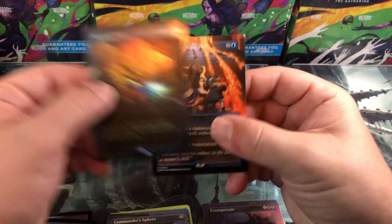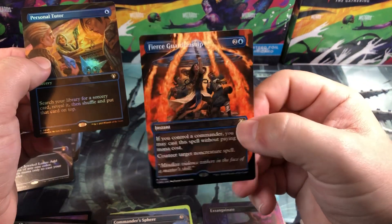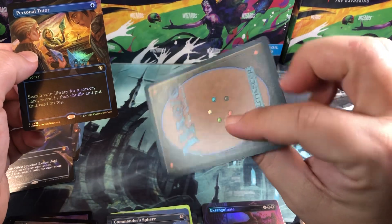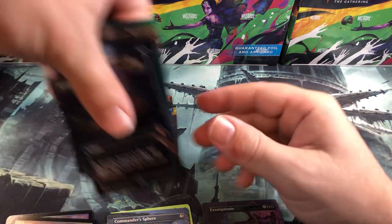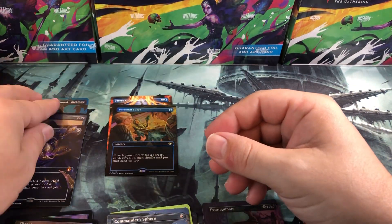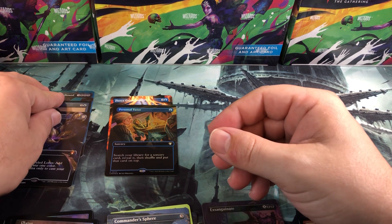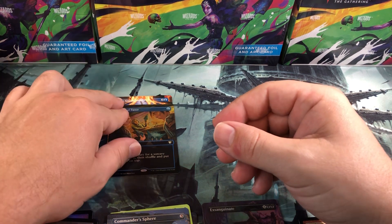For our cool guy rares we've got a Personal Tutor full art foil and a full art non-foil Fierce Guardianship — that's a pretty good card. Anything you can cast for free is great. I'm not a big counterspell guy — in fact I hate counterspells — but I used to like it when there were only four counterspells in the whole game. Now there are four different counterspells printed in every single set.